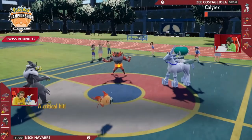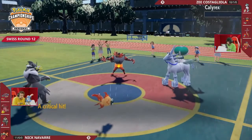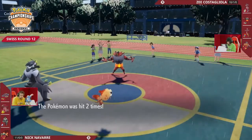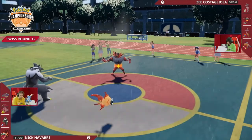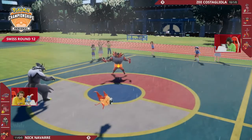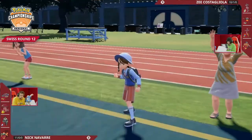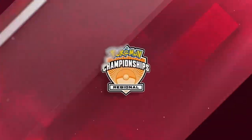Nick found the spot. We were thinking about what could possibly be in the back to change things, and there was nothing that could stop the positional advantage Nick was able to get. This Ice Rider Calyrex took so much damage in the first couple of turns that it was much easier to take down. And the speed — not being able to get Trick Room up — left that Ice Rider Calyrex so vulnerable. Incineroar goes for Knockoff into Urshifu, that Mystic Water is gone, but the damage has been done and Nick is going to walk away with the win.